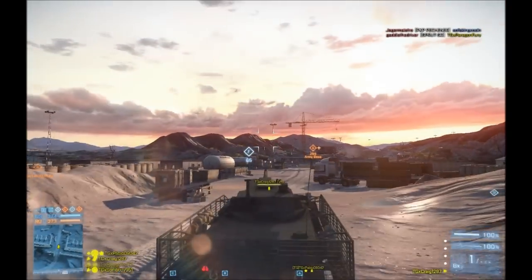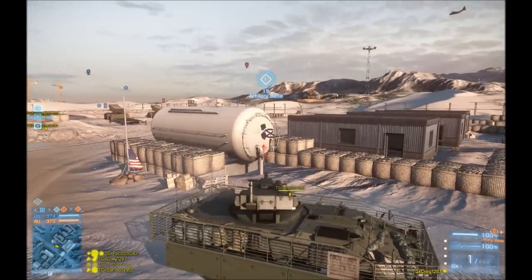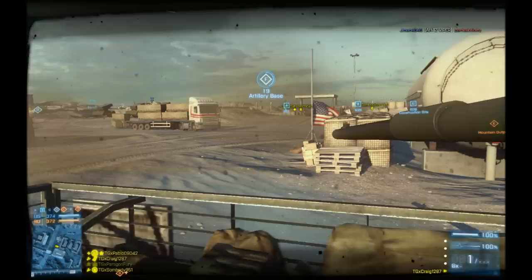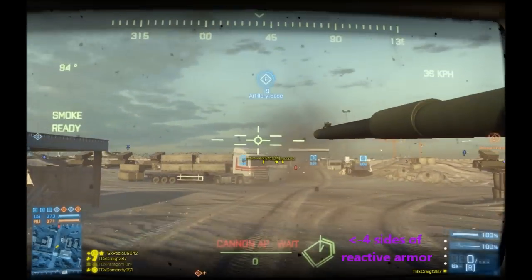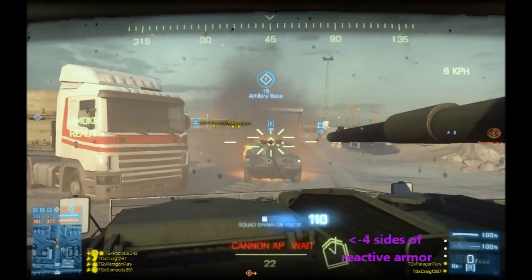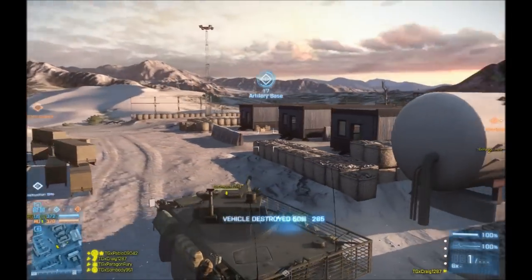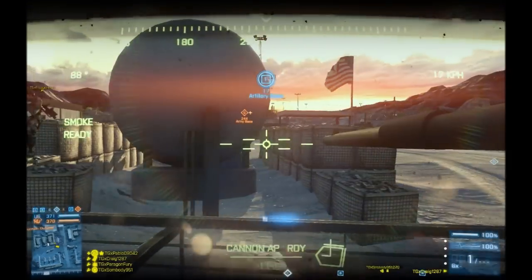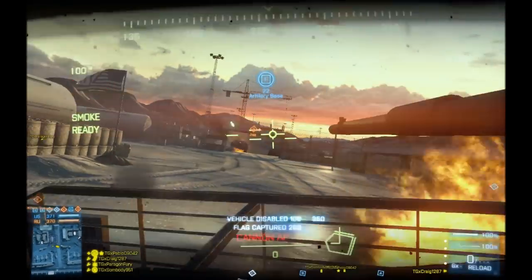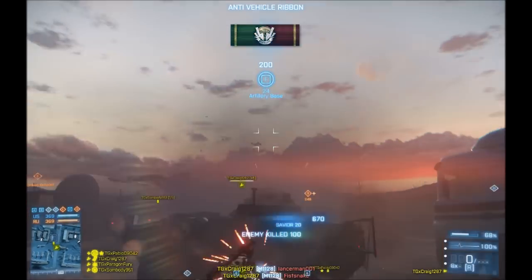These are fairly different compared to the current tanks in the game — the T90 and the Abrams. One of the key things is their speed, the weapon selection, and the way the reactive armor works on them. I get hit on the left side, I turn to face him and he takes out my left and front armor. Having front armor is a pretty handy thing compared to the T90 and Abrams, which only have armor on the left, right, and rear. So these new tanks can actually stay alive longer than those vanilla tanks.